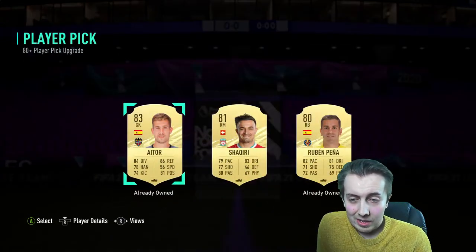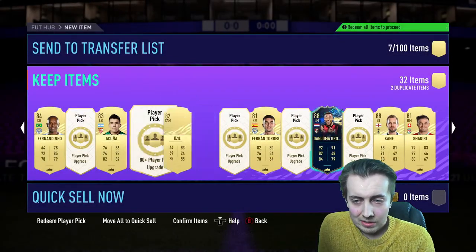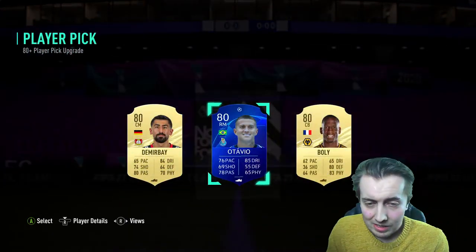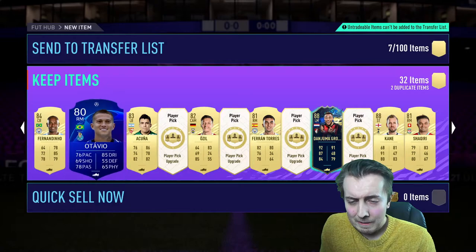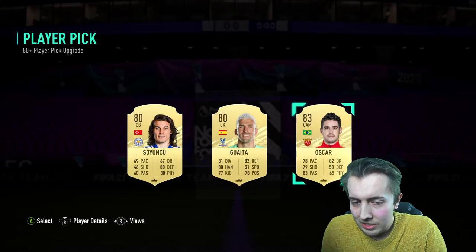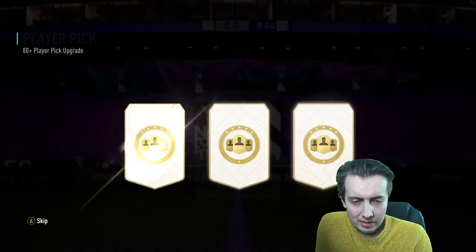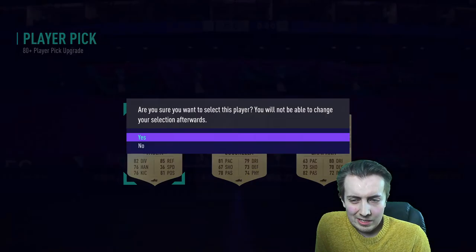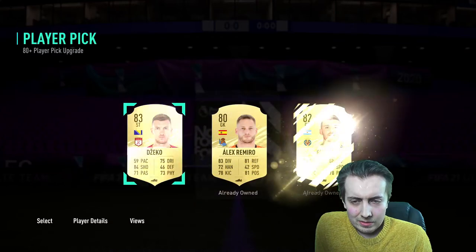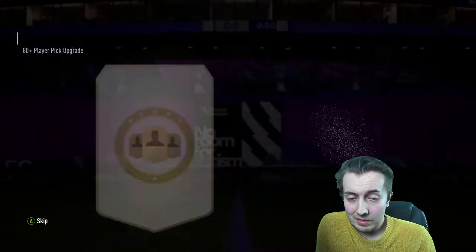Shaqiri as well - go on, what we're saying, let's get another team of the season. Two out of 12 - it's Octavio. You can kind of see the little blue flares pop up before it actually appears. Sadly we're not seeing any of those at the moment. Vlacic.